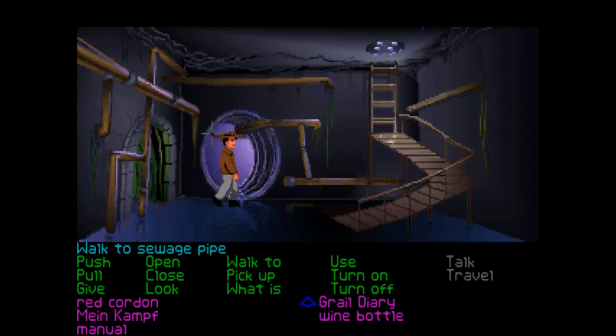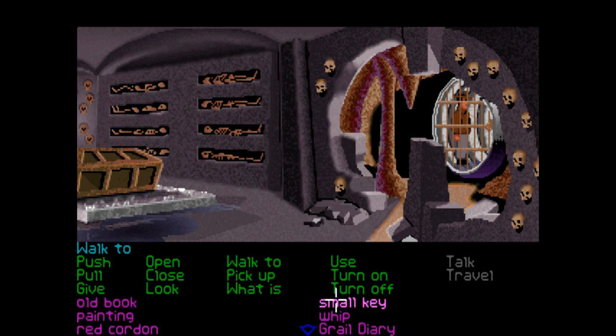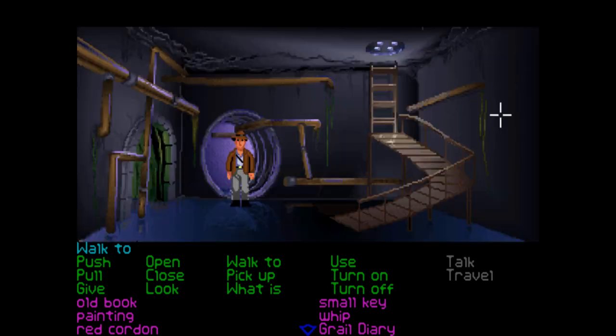This is the way out — a sewage pipe! And an old rusty lock. We have a key. Use the small key on this lock — okay. There's a casket and things in here. I wonder if there's another way into this room.